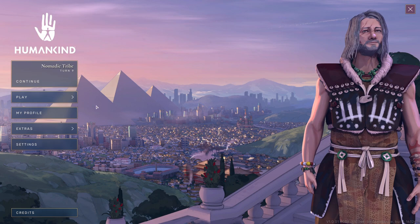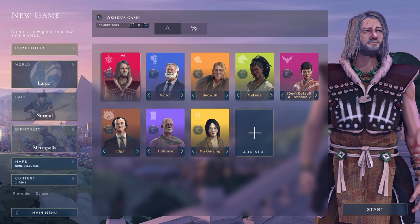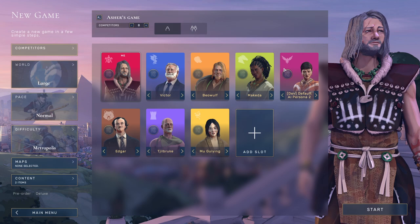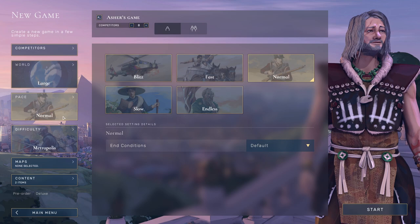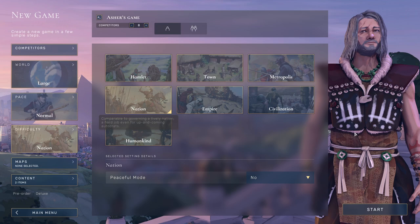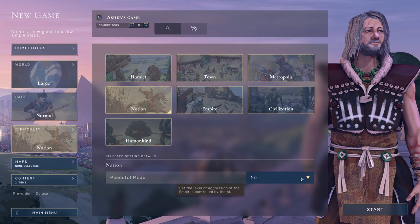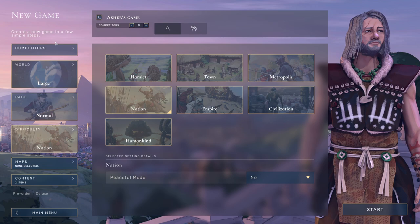I've created my character and I have some fancy little beads from a brief test run. We're going to hit the new game button. We're going with what's here for AI opponents - I'm a red turtle. We have Victor Hugo, Beowulf, Makeda, Edgar Allan Poe, and others. Eight opponents total. Starting on a large world, keeping everything average for the first playthrough. Pace is normal. Instead of Metropolis difficulty, I'm going to play on Nation difficulty. In the open devs, Metropolis didn't push me enough. There's also a Peaceful Mode where the AI will never attack you first, but we're not doing that.